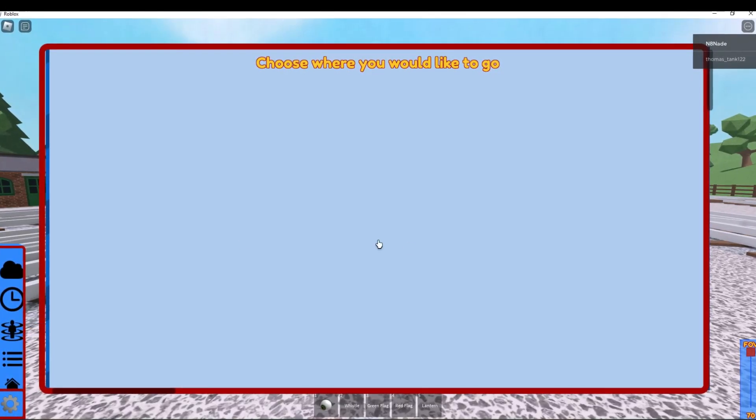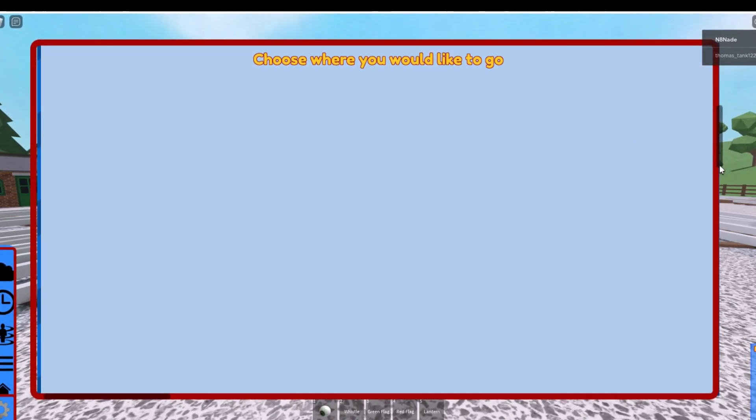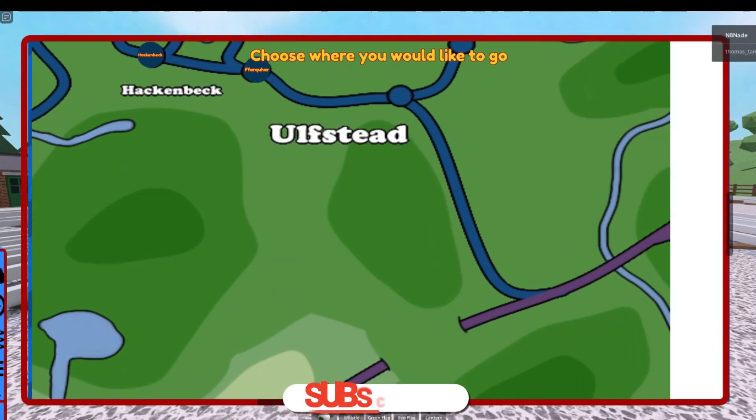Initially the map will look blank. Don't worry, using your mouse scroll or the scroll bars on the side of the map, you can view Sodor and select the location that you wish to travel.